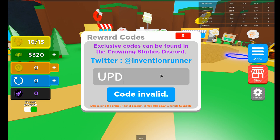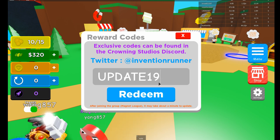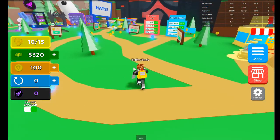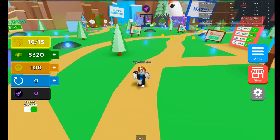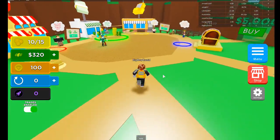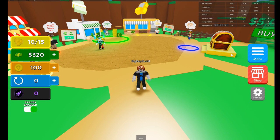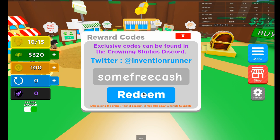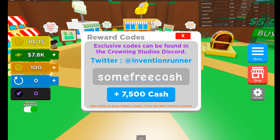Now these codes might not even be working, we're gonna try. So Update17 has obviously expired because of the new code that just came out: Update19. Go ahead and get 100 tokens. Tokens are different from cash because they're rebirth tokens, which you can use to get special stuff. Next one is some free cash and you get 7,500 - that's pretty good.